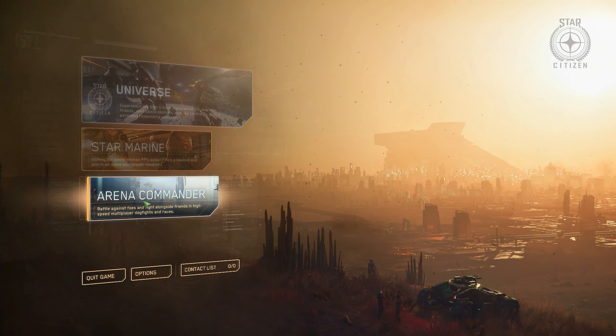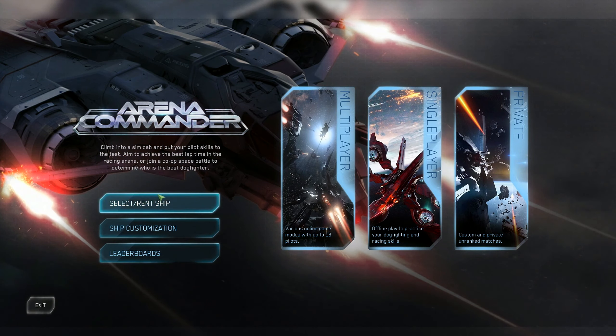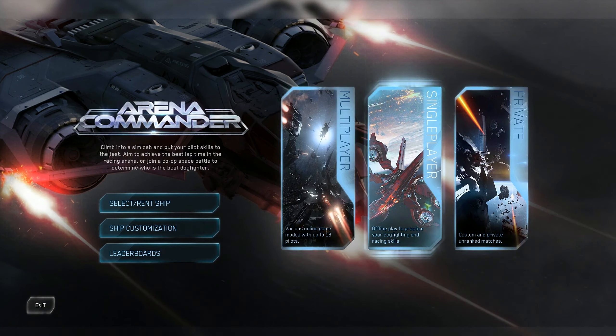Access Arena Commander from the Star Citizen main menu. You'll find yourself here, where you have options to rent and customize a ship, check out the leaderboards, join others in a ranked or unranked multiplayer match, invite friends into a private match, or safely practice in single player. For now, click on single player.